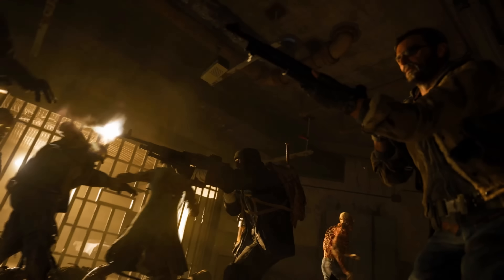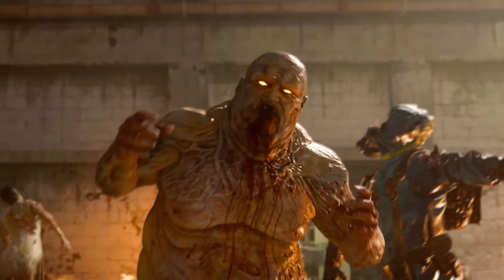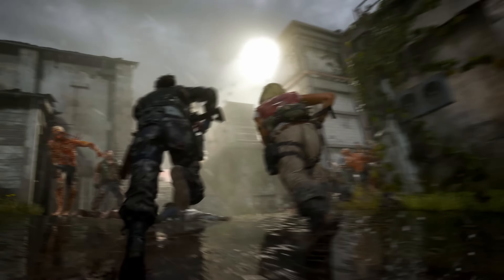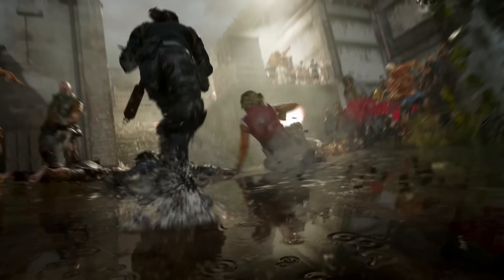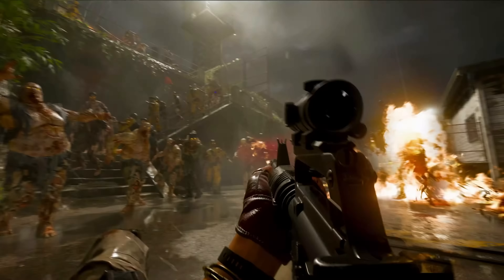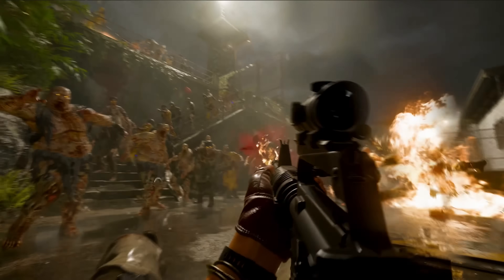The Zombies map is a prison, and we know these characters were imprisoned at the end of Black Ops Cold War. You can see inside a prison cell in this shot — so that's a potential look at the spawn. We finally get a look at the teaser clip in its full glory, and there are quite a lot of zombie types to break down. The shot with the M16 is very interesting because on the staircase behind the zombies you can clearly see that salvage has dropped on the stairs.